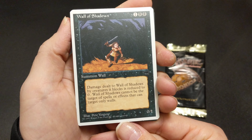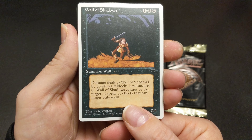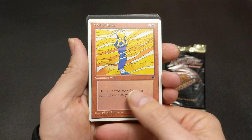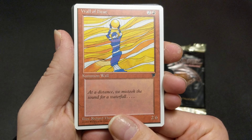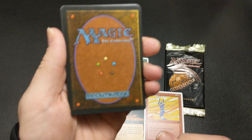Wall of Shadows — reduces blocking creatures to zero. Wall of Heat — another beautiful artwork that would probably look good as a stained glass. That one's by Richard Thomas. Two-six wall. It's the second wall I've got in this pack.